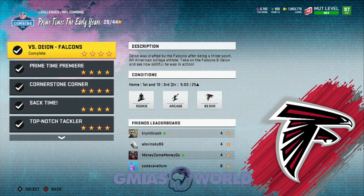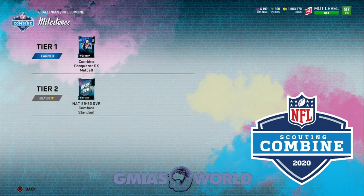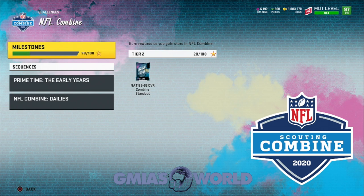We're going to back out and go to the milestones. The next milestone is 108, which means you'd have to get 108 stars to get a free 89-93 overall combine standout. If you guys want to try to get Deion Sanders another way — other than how we got him for free using our power-up pass — this can help you get him. If you don't want to go this way, I would grind to level 90 and go from there, so you don't have to spend any currency at all.